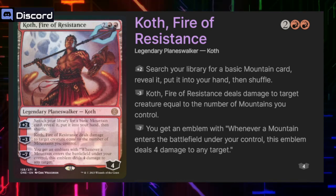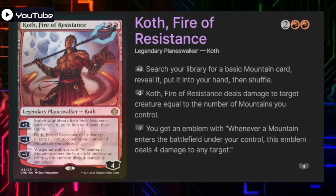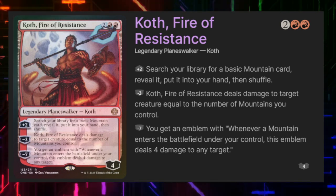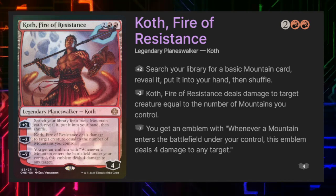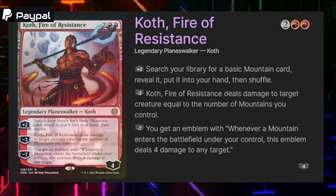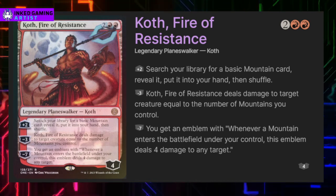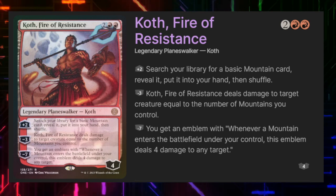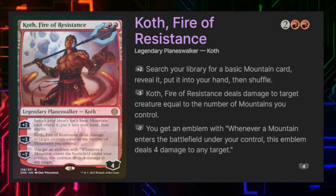Next we have Cothfire of Resistance for 2 and 2 red — a 4 loyalty planeswalker from the new March of the Machine set. Plus 2 lets us search our library for a basic mountain, reveal it, put it in our hand, and shuffle. Minus 3 deals damage to a creature equal to the number of mountains we control. Minus 7 gives an emblem: whenever a mountain enters the battlefield under our control, it deals 4 damage to any target. This is a flavor win — Coth is originally from Valakut, and Valakut the Molten Pinnacle deals damage when additional mountains come into play.